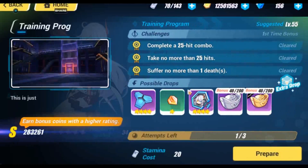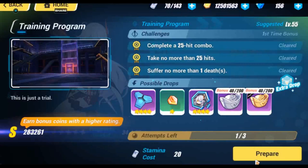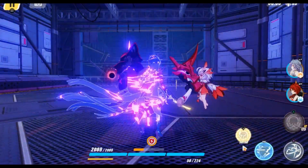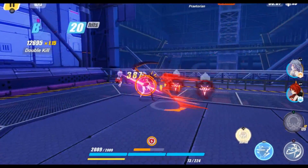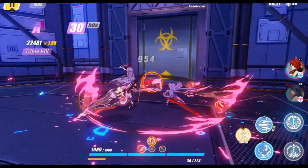This is my ultimate method if you don't want to skip any banner anymore: have two accounts, spend the welcome blessing on each account, stock up gems on each account, and then each account will alternate using pulls on banners.